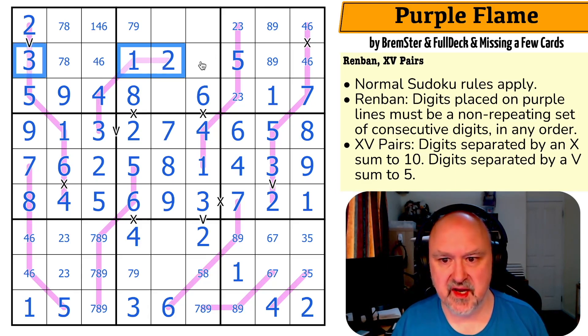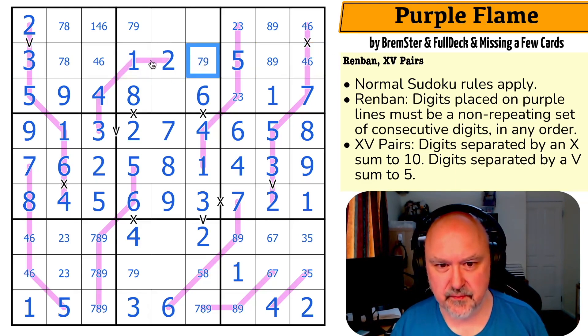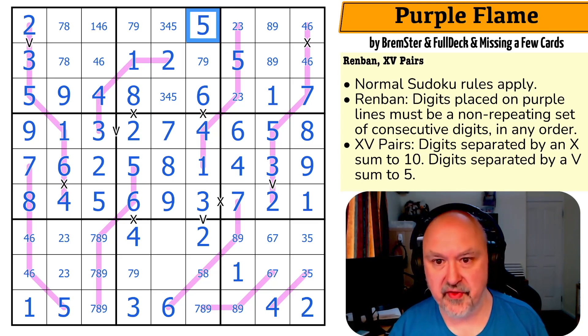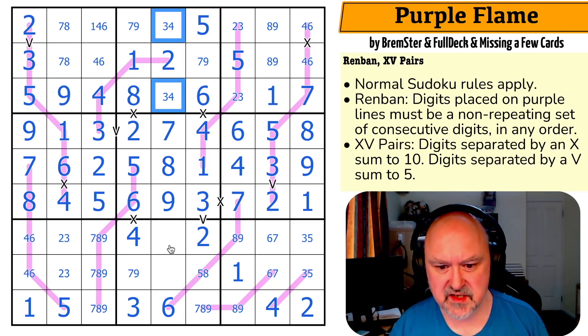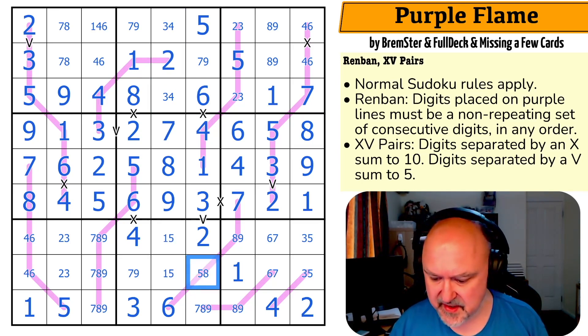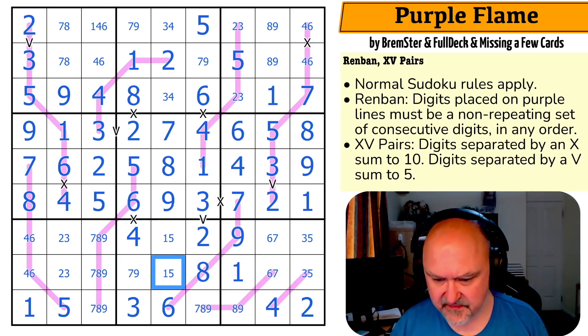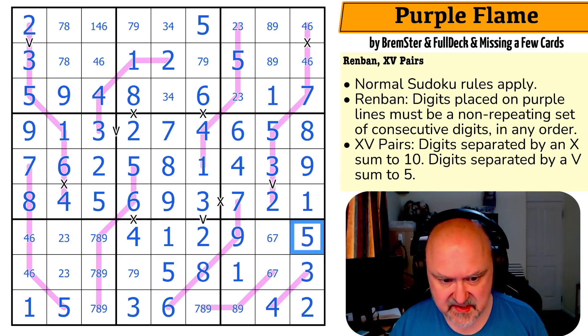One-two-three-four-five-six, so this is seven-eight-nine — not an eight, so this is a seven-nine pair. What is this triple? One-two-three-four-five-six-seven-eight-nine, so these are three-four-five. There's no three or four there; this is a five, so this is a three-four pair. One and five go into there, so this becomes an eight, this becomes a nine. This one makes this a five and this a one. This is the three, this is the five; the three looks across making this the two and this the three.